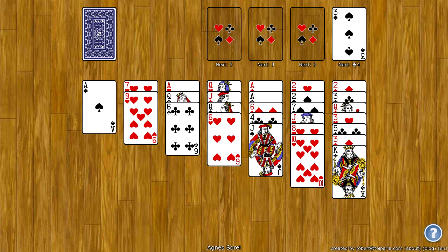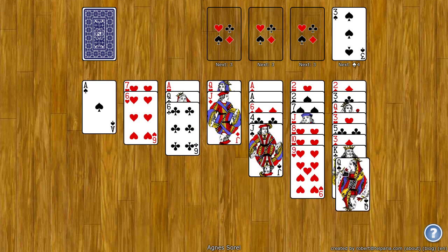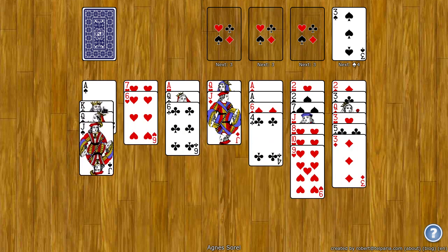On the tableau, you build down by rank by the same color. So I can take the nine of hearts and put it on the ten of hearts, six of hearts on the seven of hearts. I can take the queen of spades and put it on the king of clubs because they are the same color. Jack onto the queen. These also loop as well — on an ace, I can put a king, so I can drag this king and put it on the ace.